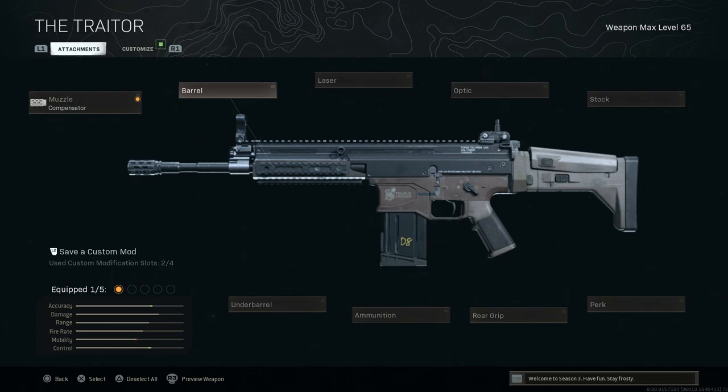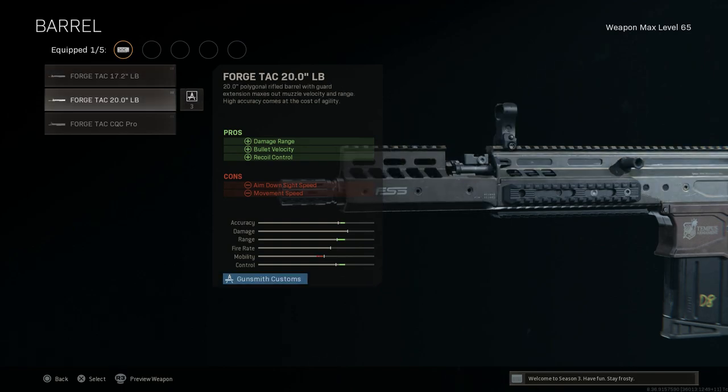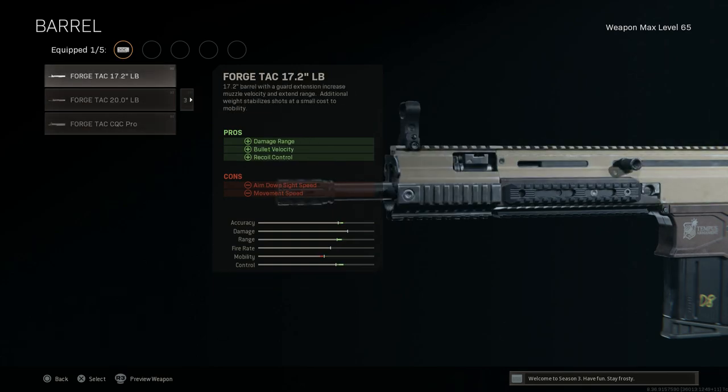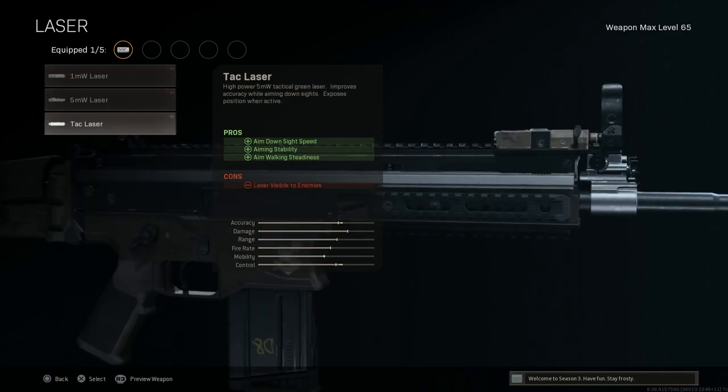For the barrel, we're running the base barrel — not only no suppressor, but also base barrel, which I haven't used in a long time. I'm saving that attachment slot to build the weapon up elsewhere. For the laser, we're going with the TAC laser for ads speed, aiming stability, and aim walking steadiness — those first two pros make up for the compensator's cons. The downside is the laser is visible to enemies when you're ADS-ing, but with this build it's really not a problem.